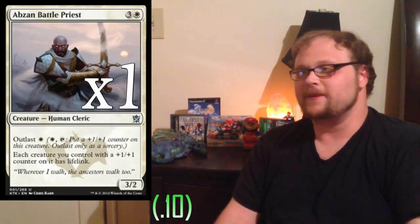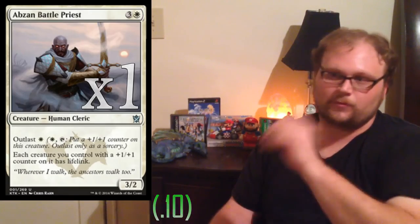One copy of Abzan Battle Priest — for the same reason Falconer is in the deck, especially against other aggro. If we've survived a little bit later into the game and hit a stalemate situation, this card can really turn the tide in our favor. Even if we don't swing the turn it comes down, it can keep opponents from attacking, extend or create a stalemate, and get us out of a jam. Lifelink is an important ability, and I think this is better than War Oracle in this format.